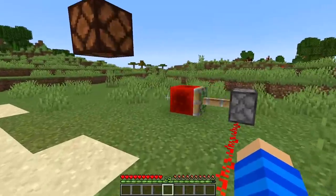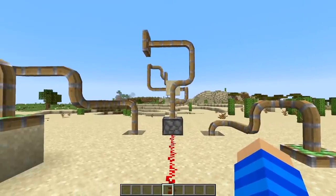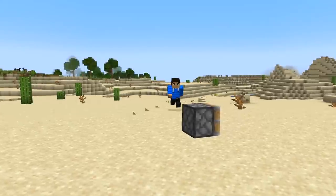So I recently added bending pistons to Minecraft. But how does it work, what can you use it for, and what happens when you make this cursed piston push itself?